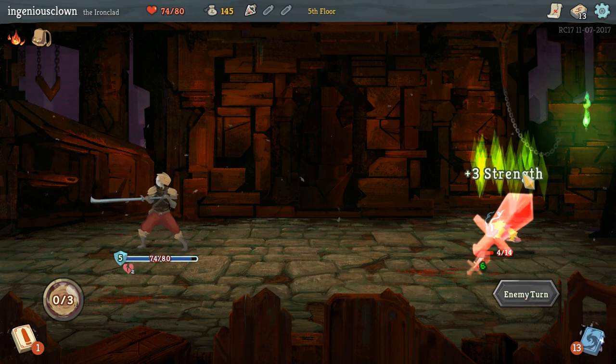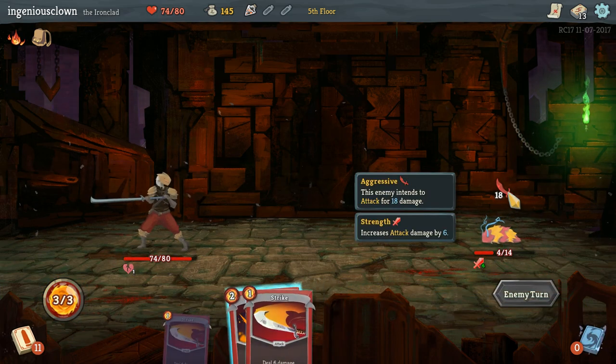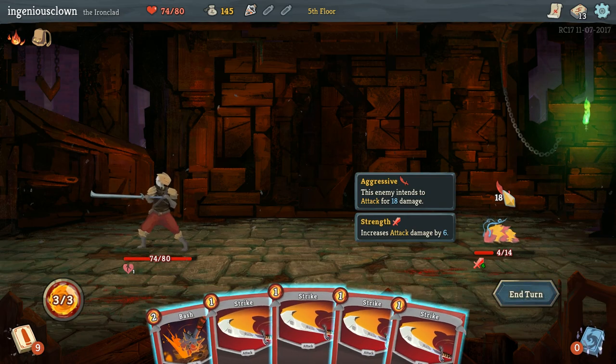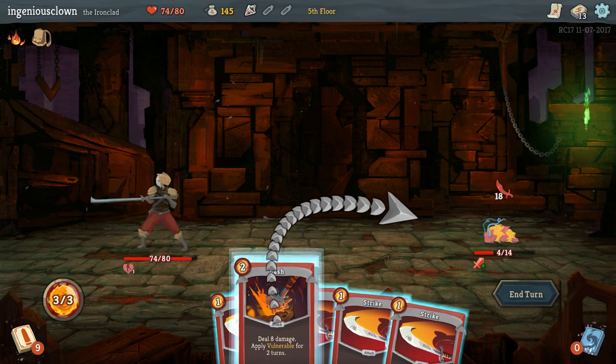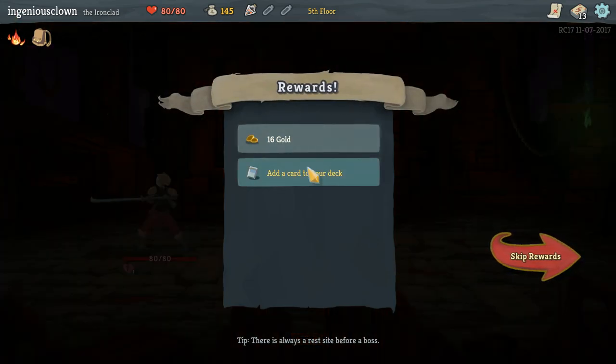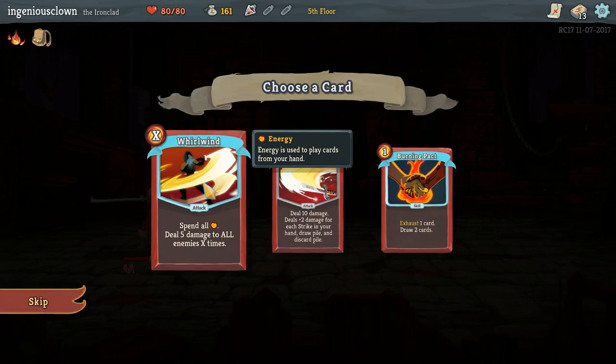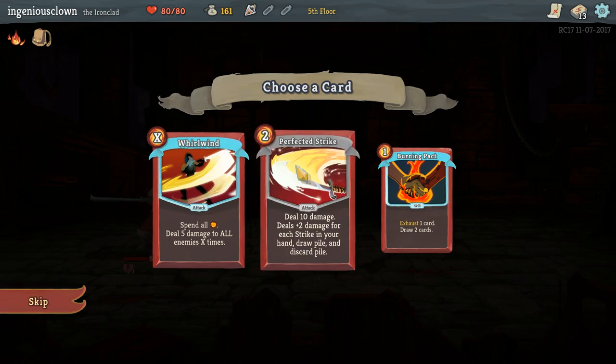So he's going to grow again and presumably attack me on this turn. Holy crap - 18 damage! Yeah, I don't think so, buddy. Nice try! Whirlwind - spend all energy, deal 5 damage to all enemies X times. I can do 15 damage to multiple enemies.